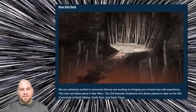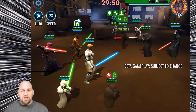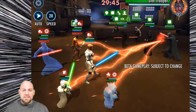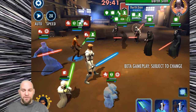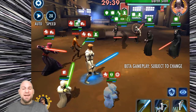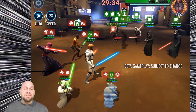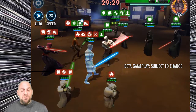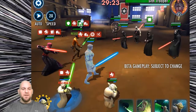Her basic ability, Telekinetic Blast, deals physical damage to the target enemy and dispels all debuffs on Visas Marr and another random debuffed ally. If the target is Sith, Visas Marr and her lowest health ally also recover 25% max health. If any debuffs were dispelled, it also reduces the cooldown of Dark Healing by one.